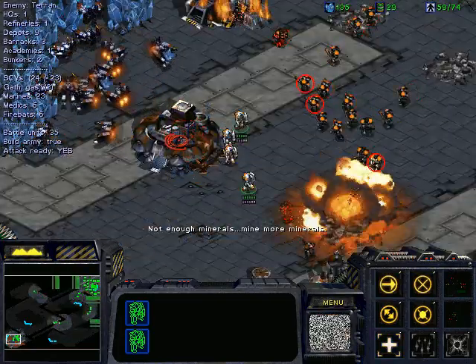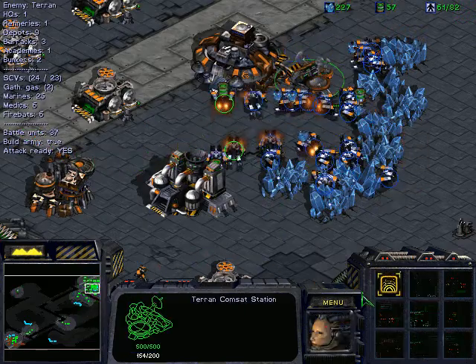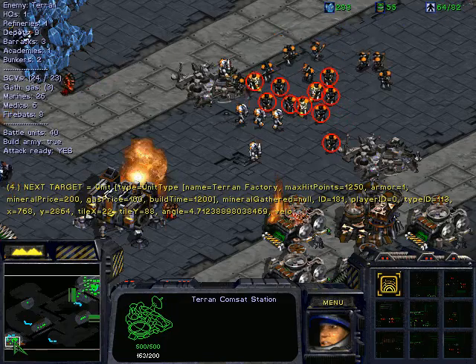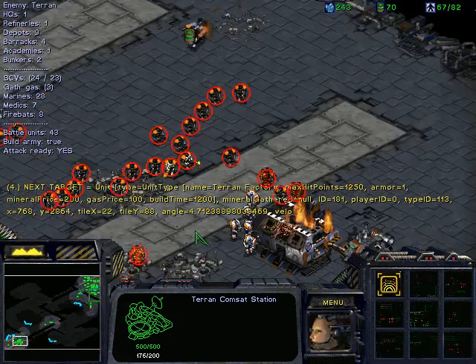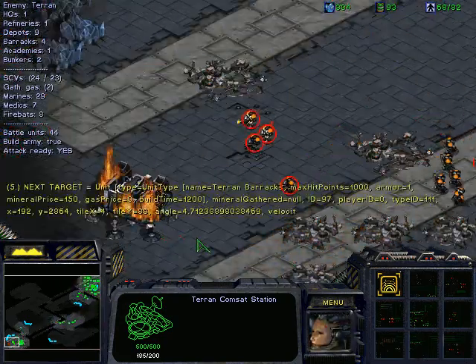Basically, as you can see, it's almost over. The AI is building a scanner sweep station and using it. So it was pretty straightforward this time. Their base has been conquered.